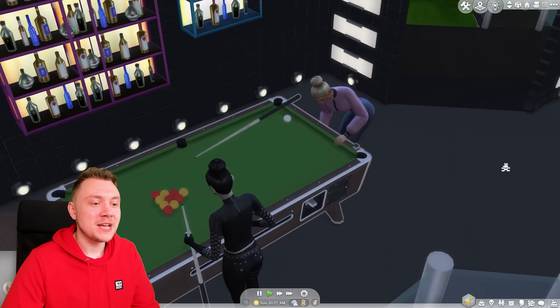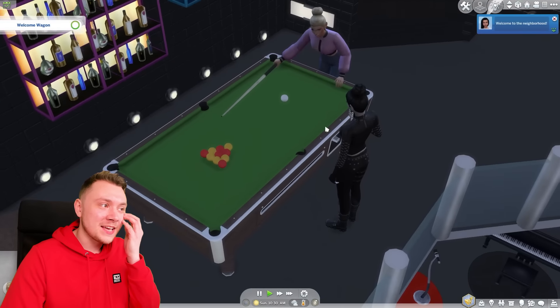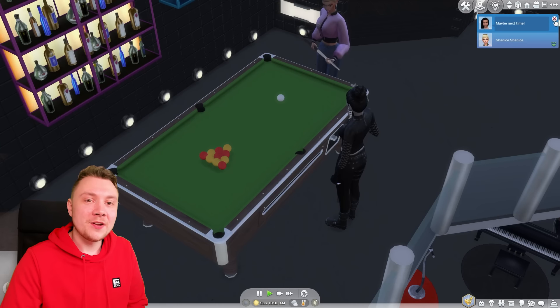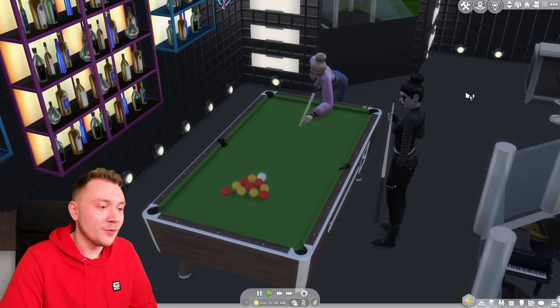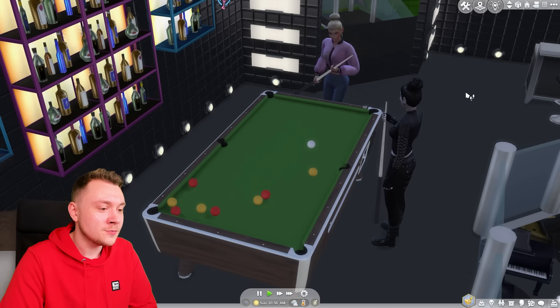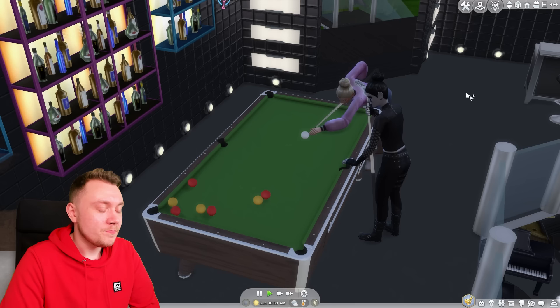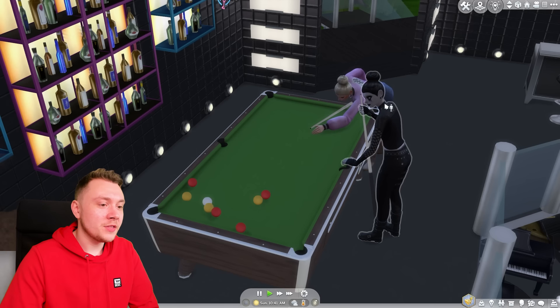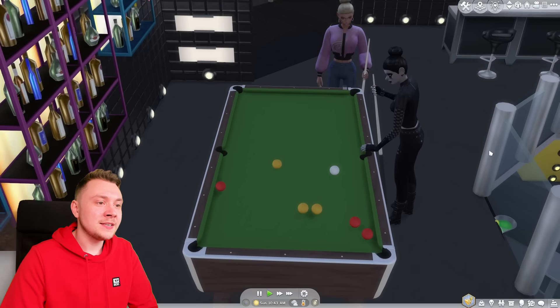Gothic Shanice is running her hand along the table, literally setting it all up properly. She's just swiveling it a little bit - she literally handed the thing over and she's popping it in there. I know I'm getting excited over such a little thing. She's pushing it - the actual balls are moving around in a set direction. Even Gothic Shanice is watching the ball. The animation is so precise - I've never seen a Sims 4 animation this precise.